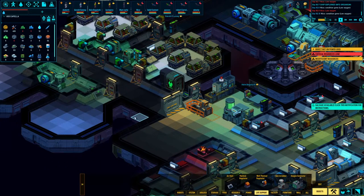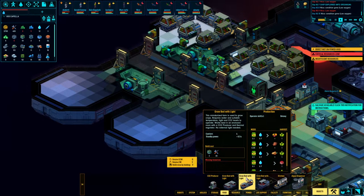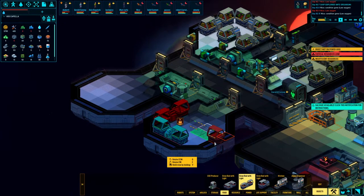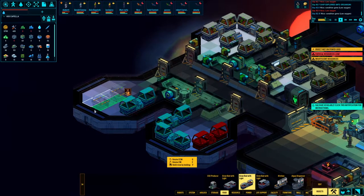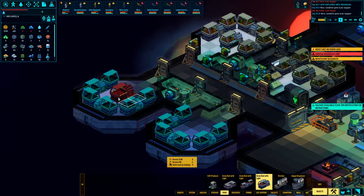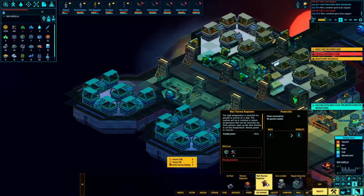It's a little frigid down here, so what we're gonna do is get some life support wall thermal regulators. Slap one there, slap another one there — that should warm this up. I need to build this out too while I'm at it. There's no reason to hold off on getting more food. Slap you there, slap you there, you are right there — we'll just keep her going.